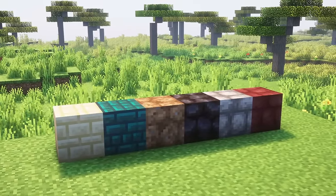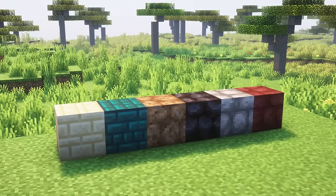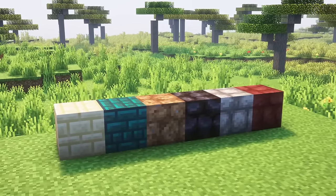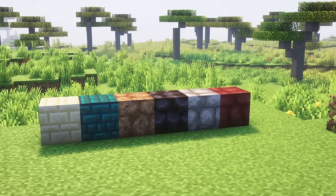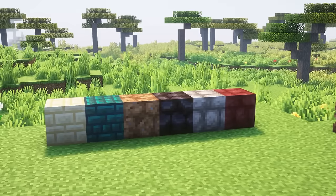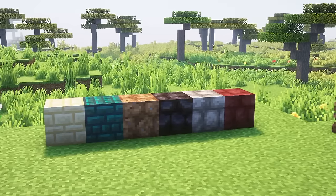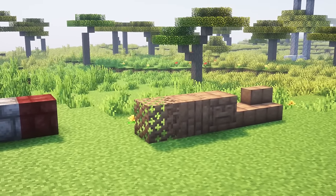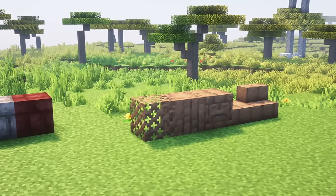New brick variants are added for a few blocks: sandstone bricks, cobblestone bricks, blackstone bricks, dirt bricks, netherrack bricks, and blue nether bricks. Additionally, all of these come in slab, stairs and wall variants. There are a few new mud building blocks, including mud brick lattice, mud brick pillar, and carved mud brick. 17 new blocks can now be added into flower pots.